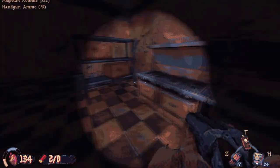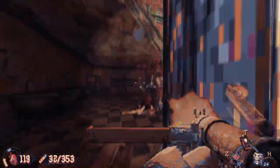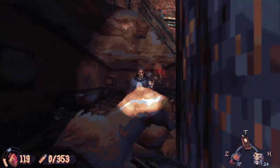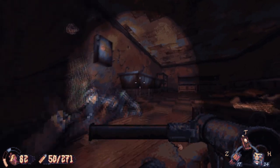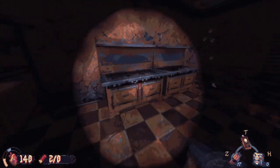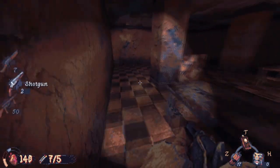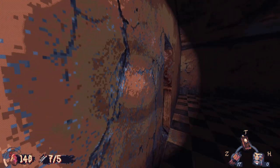I just realized the double-barrel is the only shotgun in this game, and that makes everything so much better. In other games you have both a regular shotgun and a super shotgun and have to switch between them, which is irritating. Here I just use secondary fire for the double-barrel shot. Having a double-barrel where you can shoot one shot at a time is something I wish more games would do.